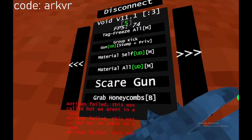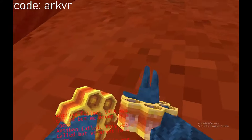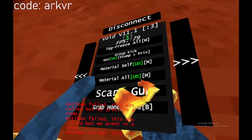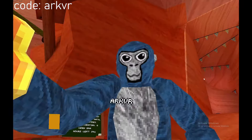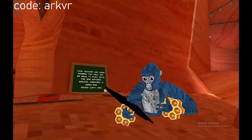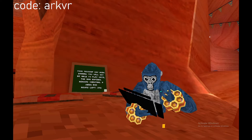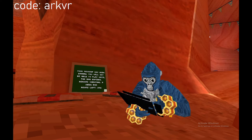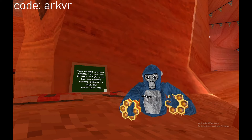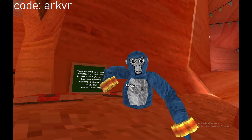Scare gun, grab honeycomb — yeah I do have honeycomb. Play shoulder, all right. What a honeycomb here. Float gun. All right, well that's it for the menu.